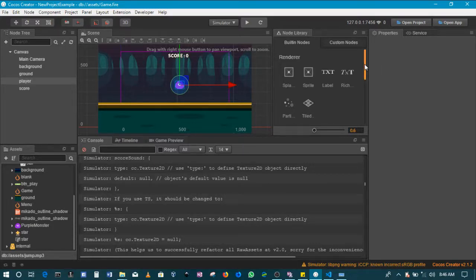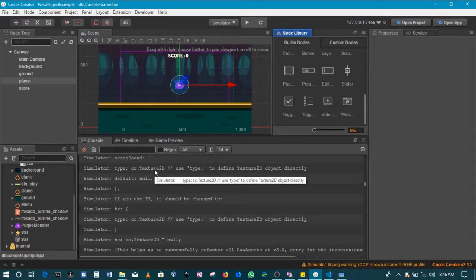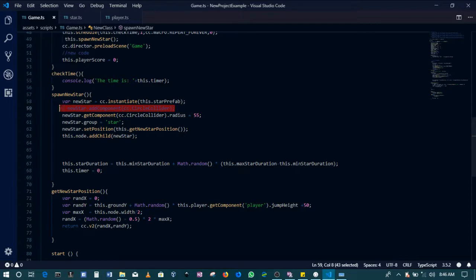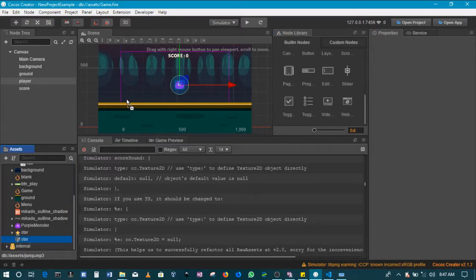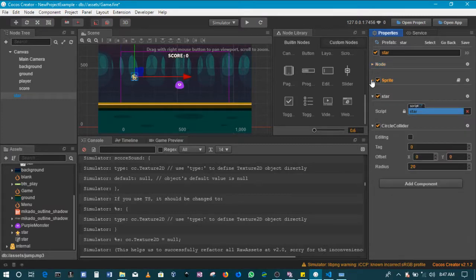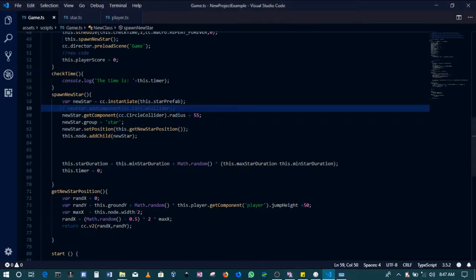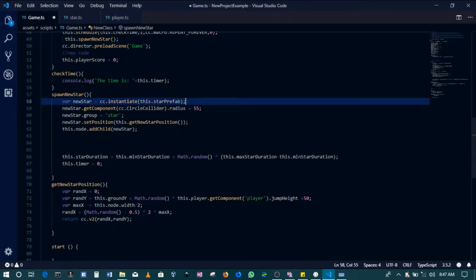Hope you guys are doing good, thanks for making it to this final section. Just a few things before we get into adding sounds. After the previous section's code, we need to make a few changes. First, get rid of this line — we don't need to add a new circle collider to our star when it spawns, because the star already has a circle collider. If you drag the star, you'll see it already has one, so there's no need to add a new component.